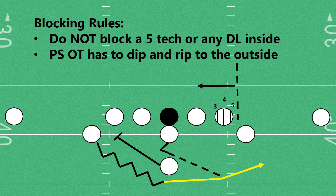Our second rule is that the play-side offensive tackle has to dip and rip to the outside. So if there's a defensive end there, that offensive tackle has to make sure to get his head across and maintain that outside leverage. And lastly, the play-side guard is going to pull for some of the same reasons — it's easier to have him at the point of attack than to try to go forward on players who aren't going to make the play.